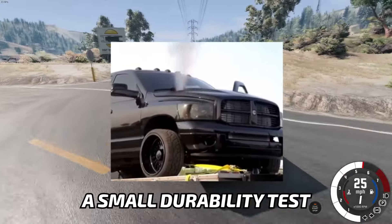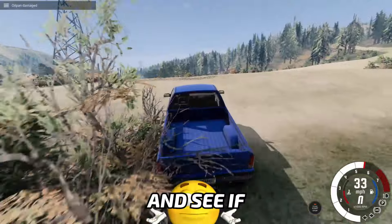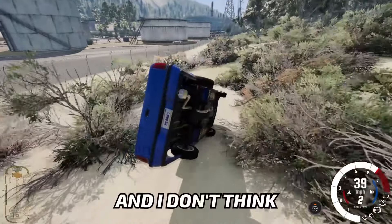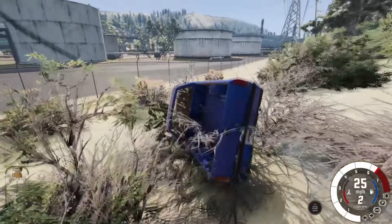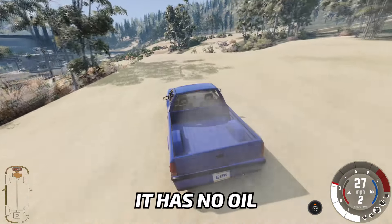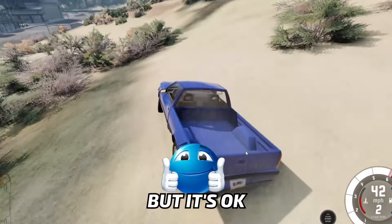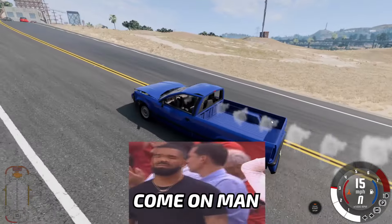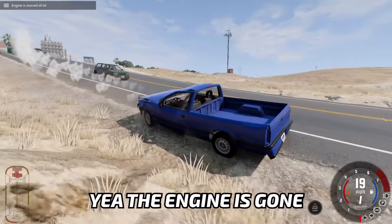We can even make a small durability test. We're just going to go straight and see if anything is going to break. We can drive into the bushes — I don't think anything bad is going to happen. The radiator is broken, the engine is smoking, it has no oil, it's overheating, but it's okay. I think it's losing power. The engine is gone.